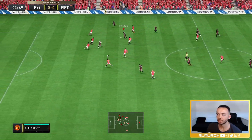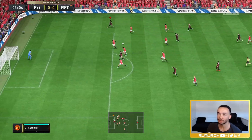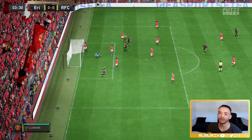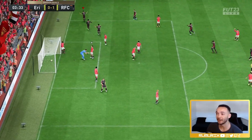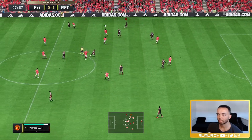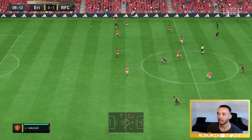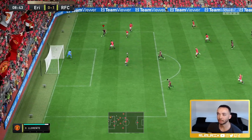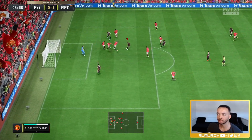Lovely ball inside, he continues his run - he's very quick, isn't he. Dangerous position here, picks out a pass - assist for Frimpong, brilliant play. That's a nice lofted pass back to Shaqiri from behind, cut back to Shevchenko.